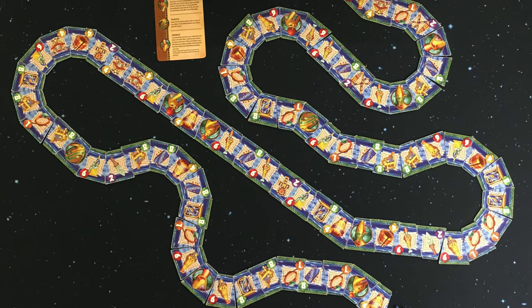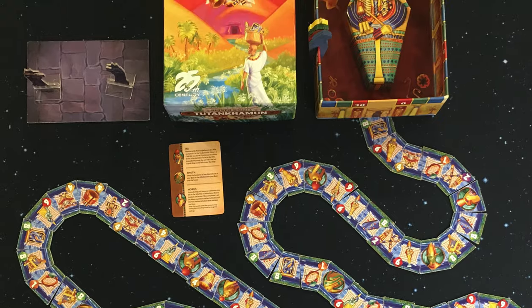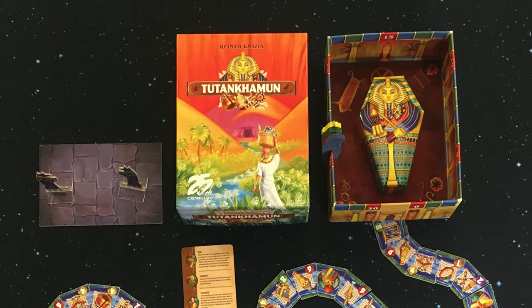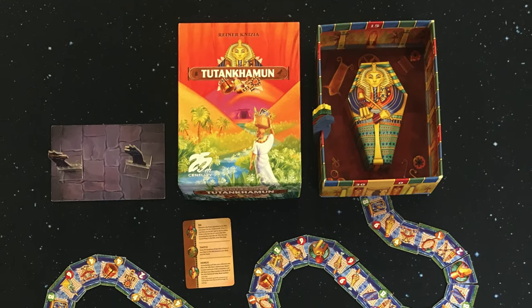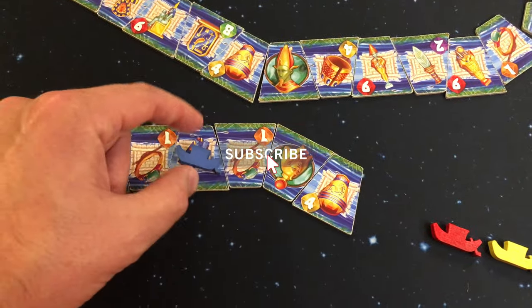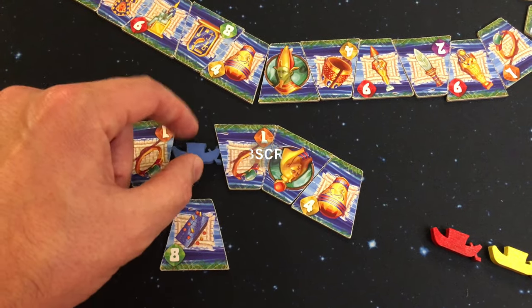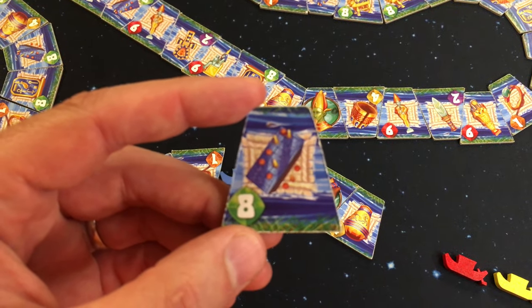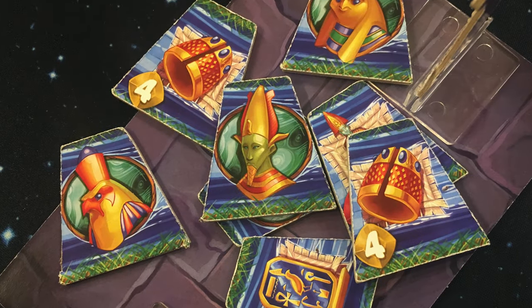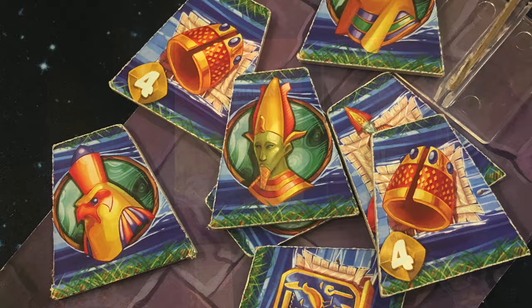Hey everyone, Board Game Brody here with Meeple Mountain. I have a prototype copy of Tutankhamun, a re-release of the game by 25th Century Games. Tutankhamun is an abstract strategy game of set collection with tiles being placed completely differently every time you play. The game can play from 2 to 6 players, plays in 30 minutes, and the design is by Reiner Knizia.